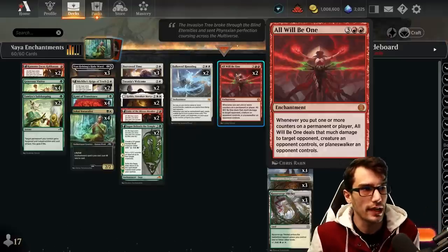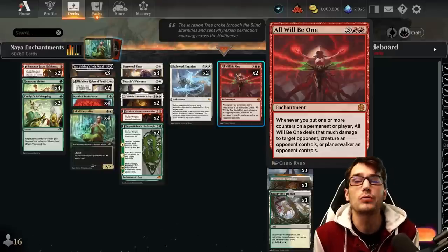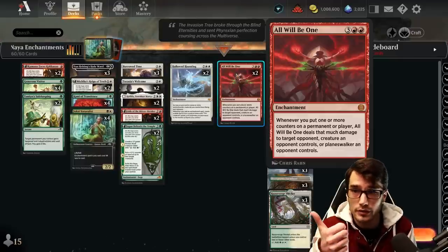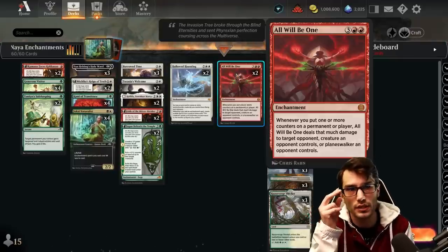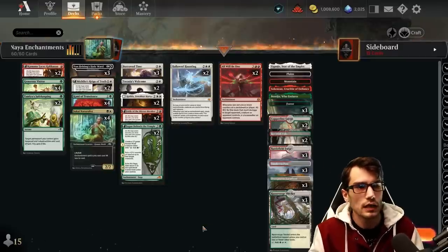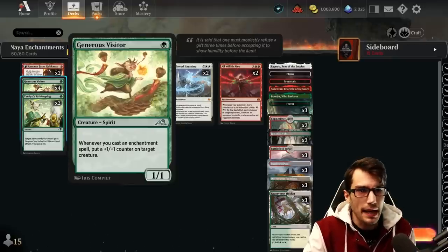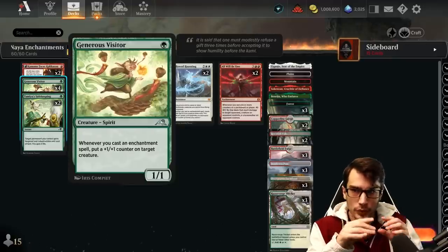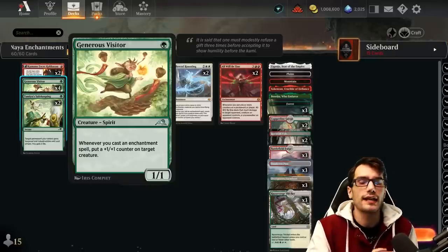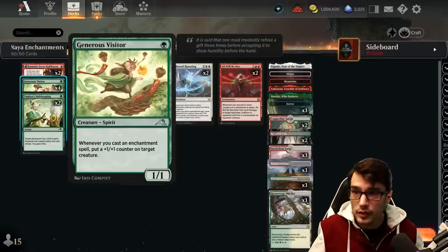For five mana, whenever you put one or more counters on a permanent or player, All Will Be One deals that much damage to target opponent, creature that opponent controls, or planeswalker that opponent controls. So this is really nice. We will be accumulating in this deck lore counters through our sagas, as well as plus one plus one counters through the playing of enchantments. So let's talk about those plus one counters within the deck.